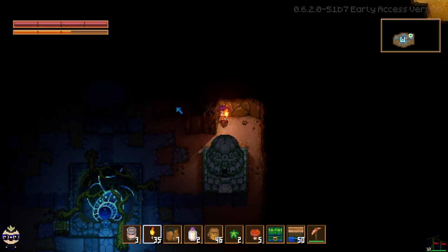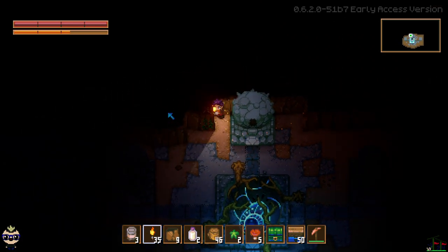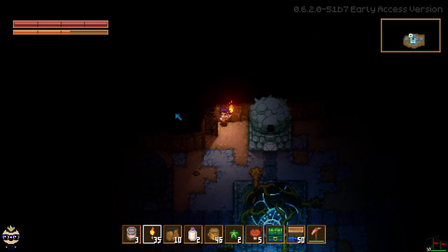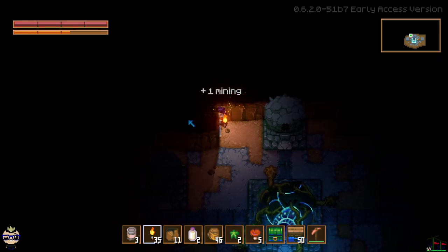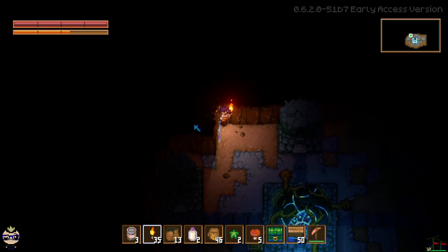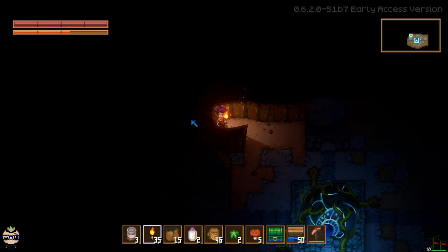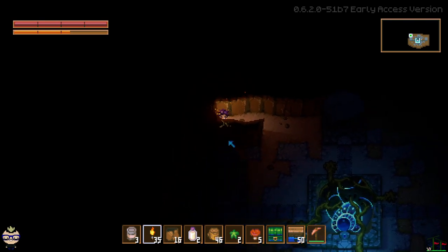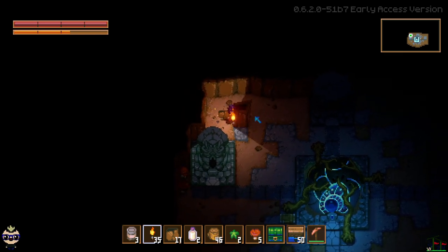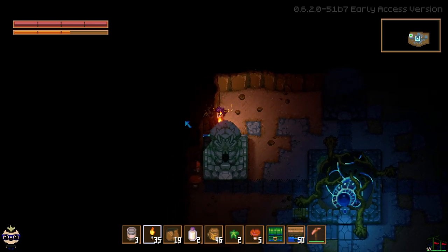If you punch the walls it's much slower than using a pickaxe, but you gain experience every time you hit a breakable wall. For every wall you break you'll see plus one Mining — you'll gain a little more XP per wall piece because you have to hit the walls more times to get through them. One more hit is going to do it so we can make a furnace.